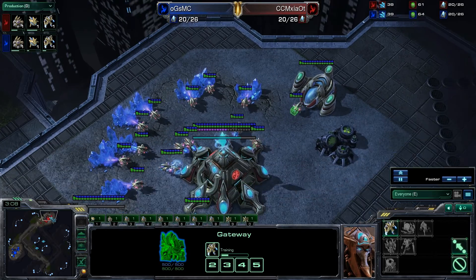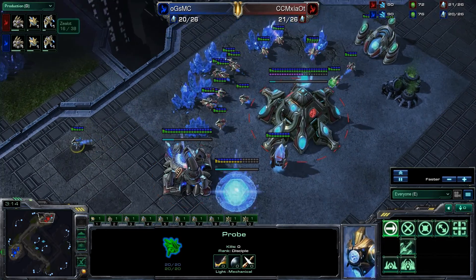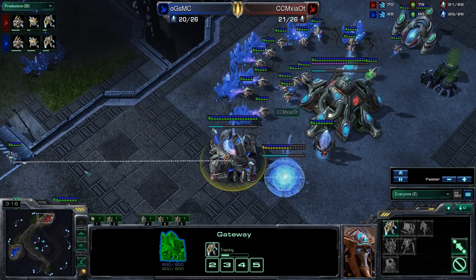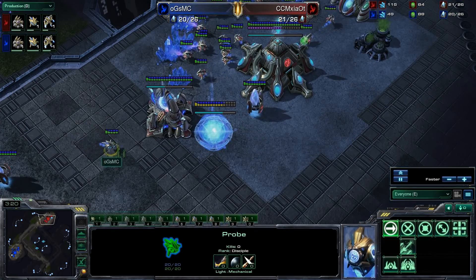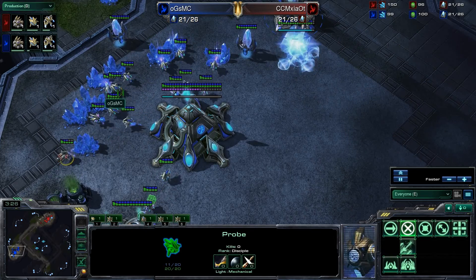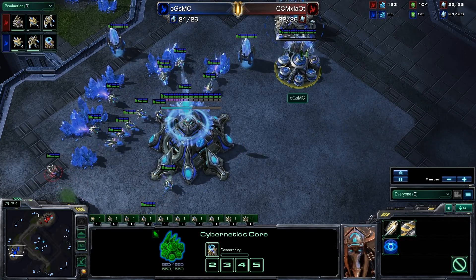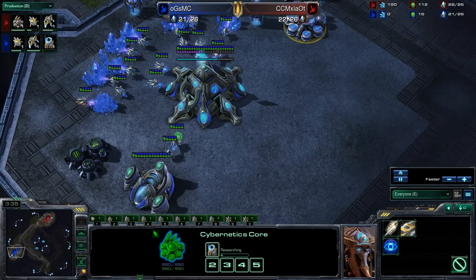We do see a little bit of probe dancing going on, just trying to be a nuisance and slow down mining as much as possible — both players doing just a little bit of it. And we can see one player is actually stealing his opponent's gas.